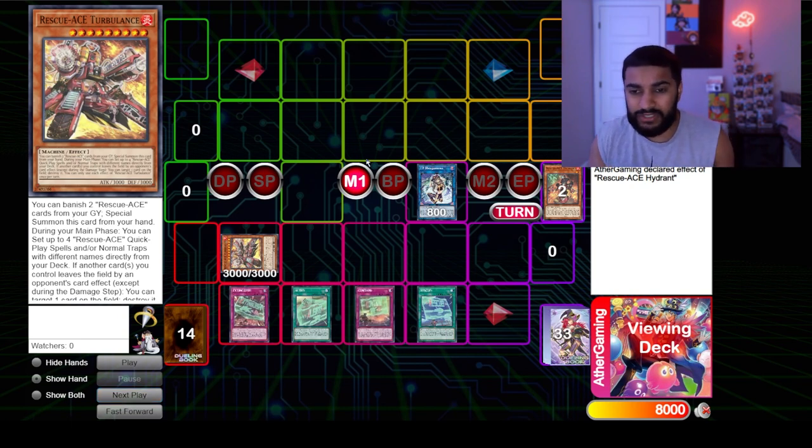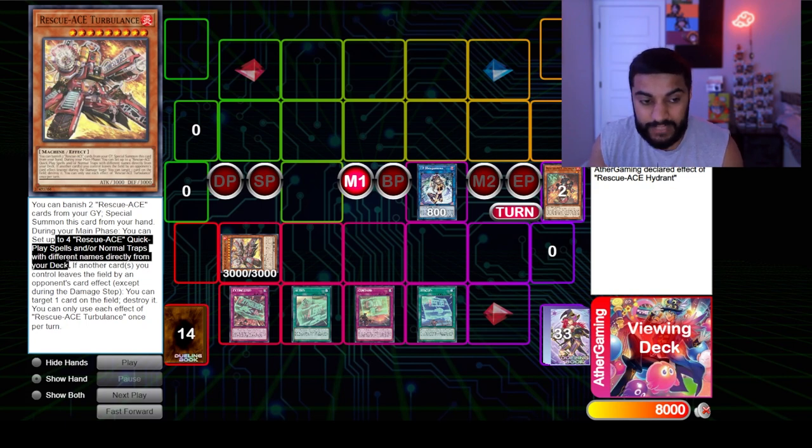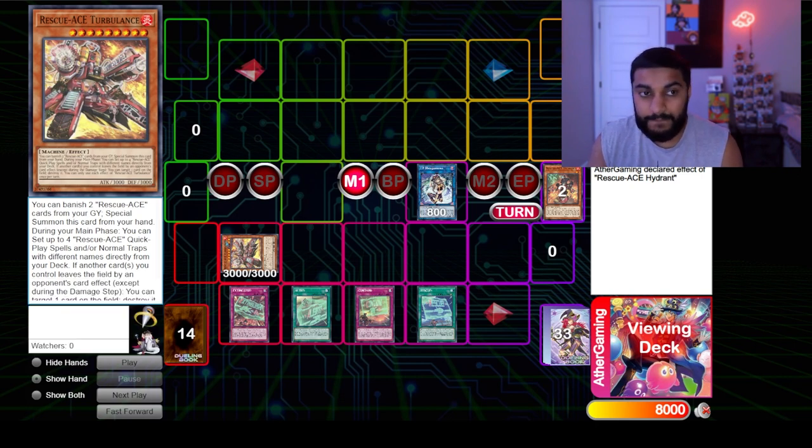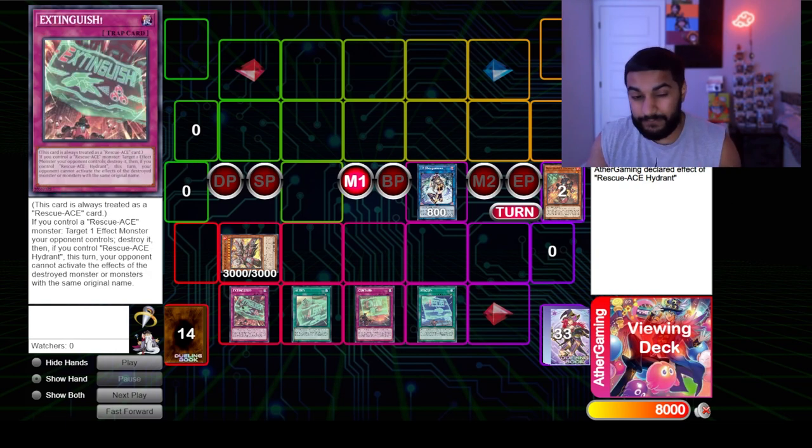You guys are probably wondering why I'm setting so many cards. Turbulence says during your main phase you can set up to four Rescue-ACE quick-play spells and/or normal traps with different names directly from your deck. If another card you control leaves the field by your opponent's card effect, you can target one card on the field and destroy it. Each effect is once per turn. There are currently four Rescue-ACE traps/spells in the TCG meta, though OCG may have a fifth.